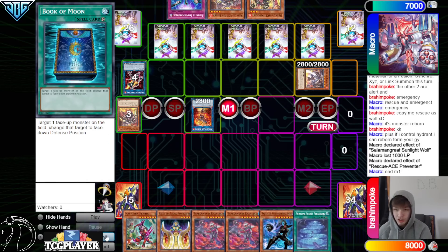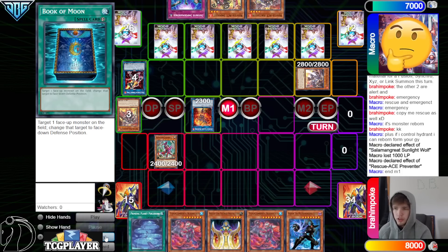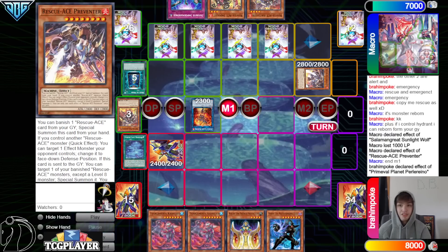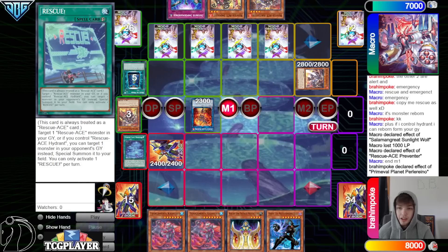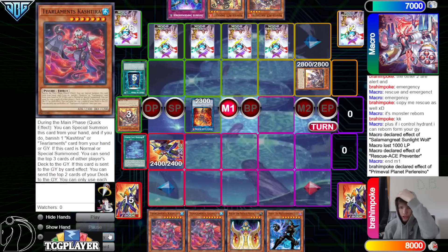Pass — they draw Tier Cache, so go main phase, Special Summon Fenrir, and on that summon they're going to Book of Moon the Fenrir. Activate Tier Planet to go search. The opponent does have a lot of interruptions: they have Book, they have Pop, they have Reborn potentially from either graveyard, Emergency to get to Hydrant or Turbulence, Contain, Impulse — there's a good amount here.